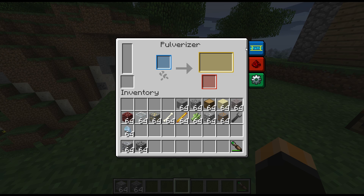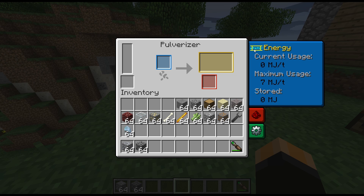The top tab on the right hand side has got the energy - it would use up to seven Minecraft joules a tick, and it will store probably the same amount that it needs to pulverize a whole stack of something. That would fit with the powered furnace if that's actually the case - I'm not entirely sure, but I'm going to assume that's the case.